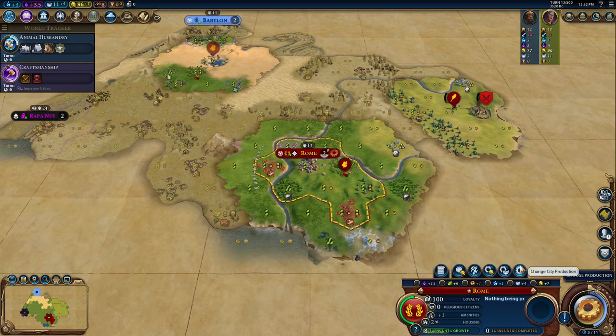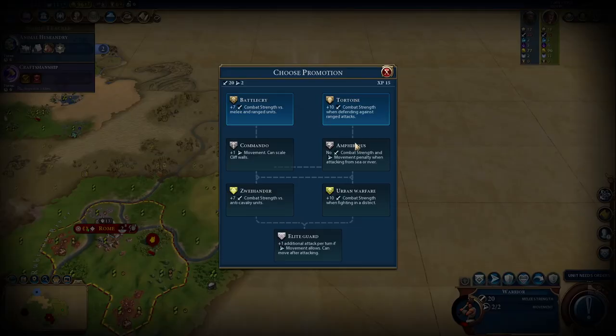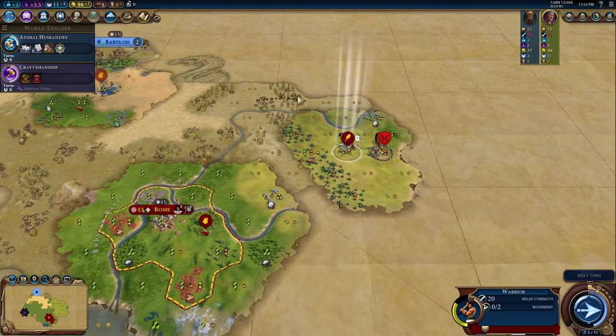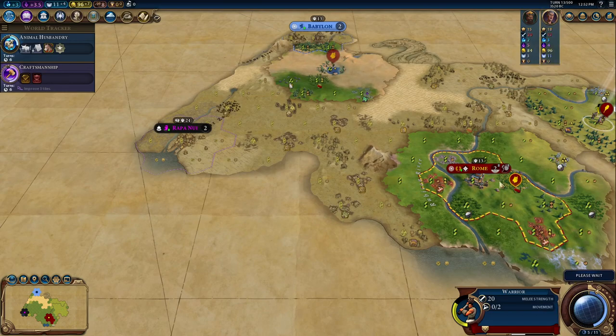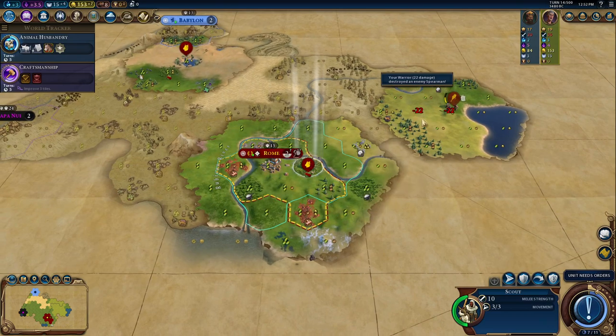I think it would actually be really good to grab the builder here quickly. Let's take the Battle Cry promotion, which gives a combat chain boost for nearby melee and ranged units — that's really big in the early game. Let's go ahead and grab this kill. We got money from that, which is always nice.